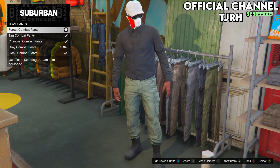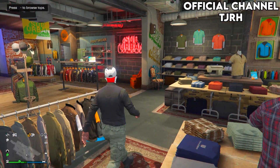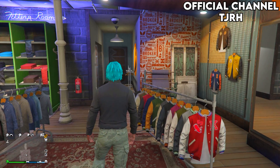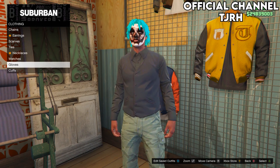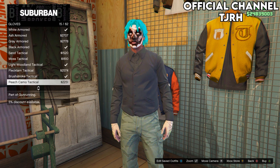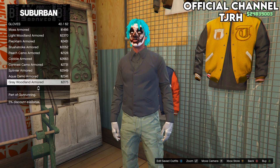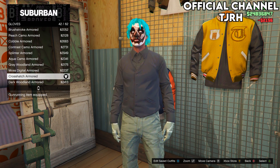Once you equip those, go over to gloves and equip the crosshatch armoured gloves — they should be number 42.